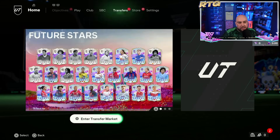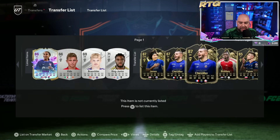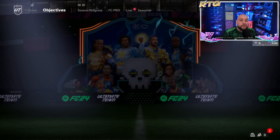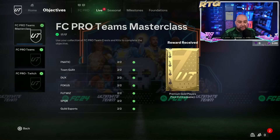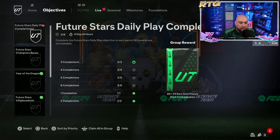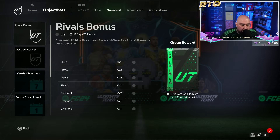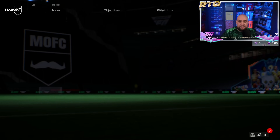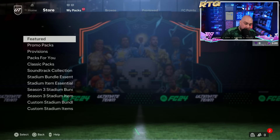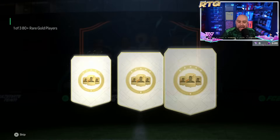So with that guys, let me start with the player picks. We've also managed to sell some players, got these listed up as well. For objectives — we're going to do the packs and then recycle everything we got. The future style daily play gets me an 83 times three. We've got 50 packs guys and 30 player picks — we're gonna do Hemp, bronze packs, silver packs, all that good stuff.